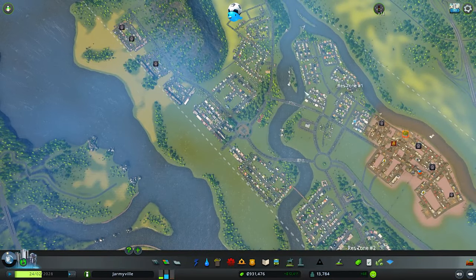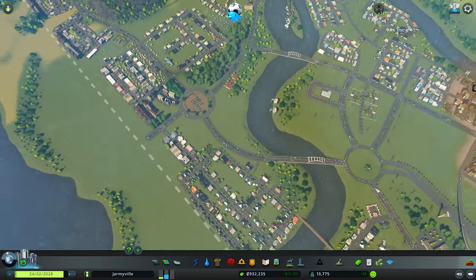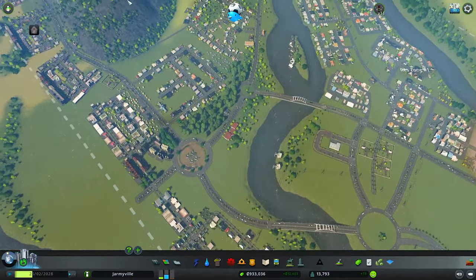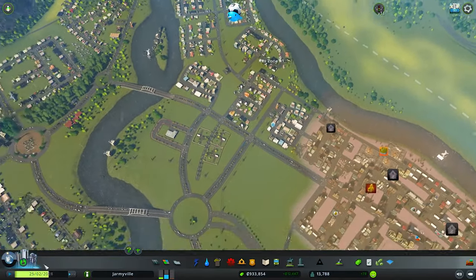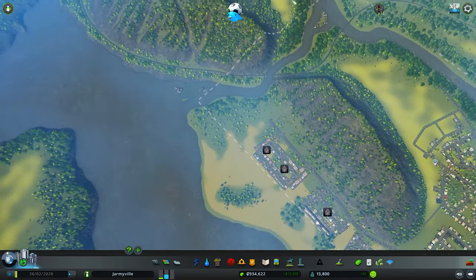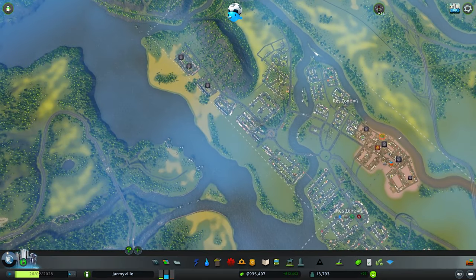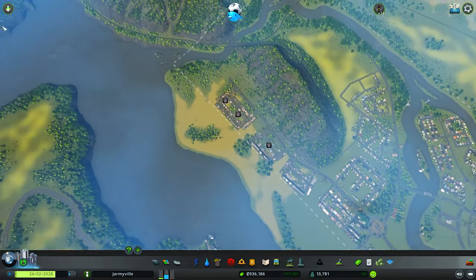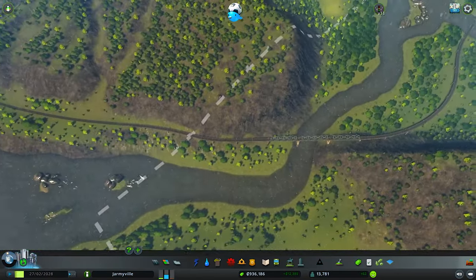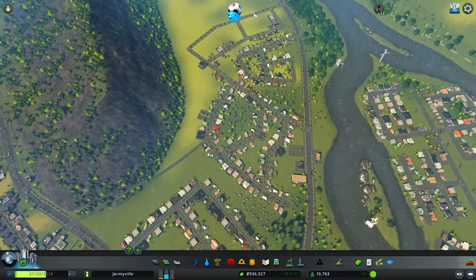Of course, one issue is that if traffic comes from outside via the highway, they're gonna have to use either this bridge or that bridge because there is no highway access. That's really the bummer — I wish I had created a highway here, but at this point we're so heavily built in that creating one is going to be pretty hard.